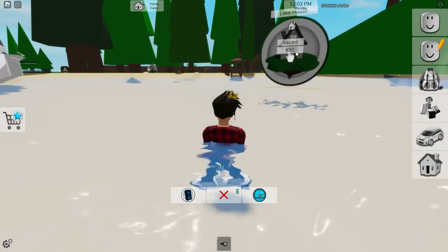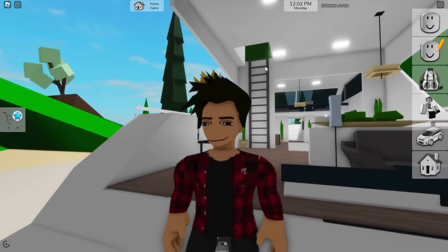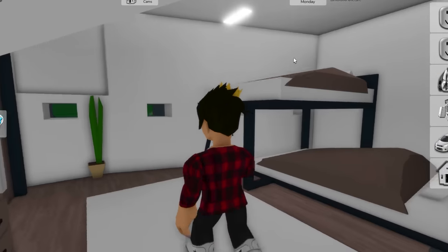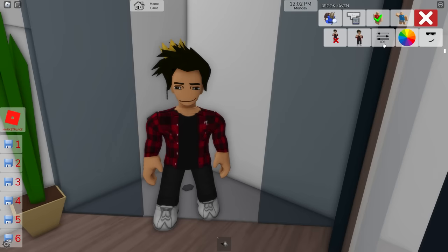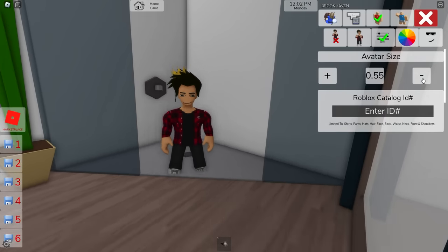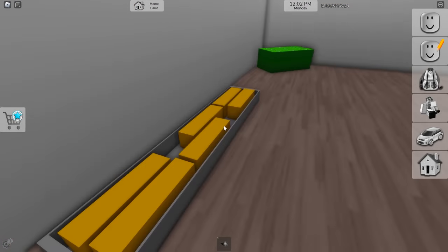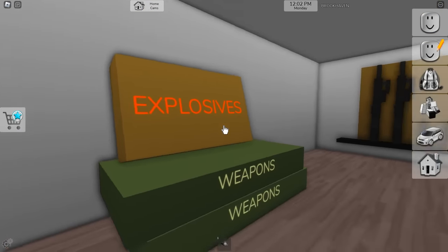We'll see what Lake Madison has to offer now. If we have a closer look at the yacht, we can actually find some secrets. Like if you go down to the bedrooms and then into the bathroom, now we make ourselves really small — you can just walk past the shower box and find a secret room where you'll find guns, gold bars, and money.